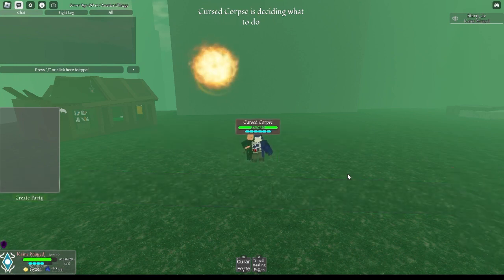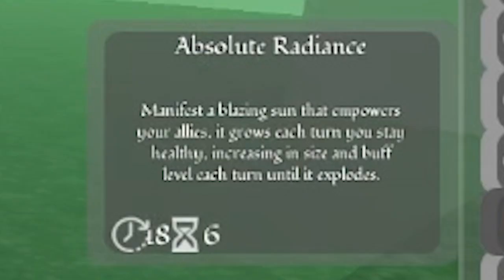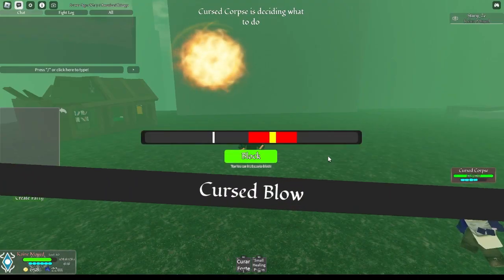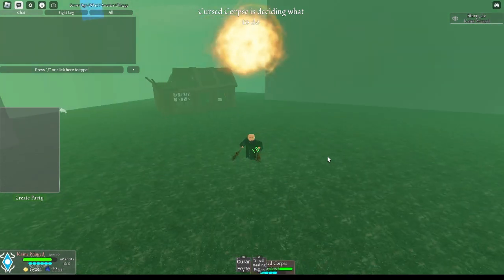Now, what makes Absolute Radiance so good? Well, let's get into that right now. Absolute Radiance is an 18-turn cooldown move that lasts for 6 turns. Additionally, this move buffs everyone on the field, and every turn that it's on the field, it gets a little bit stronger, until it explodes. The explosion does not deal any damage to you or your opponent — rather, that just means you lose the buffs after the 6th turn.